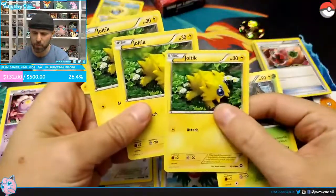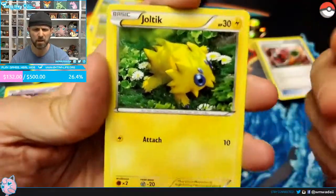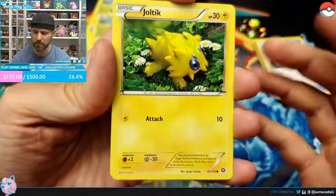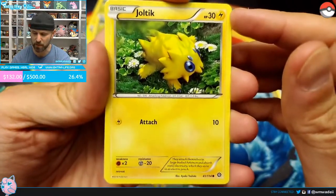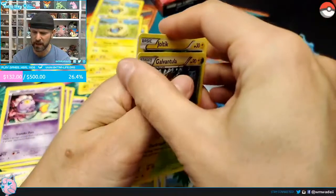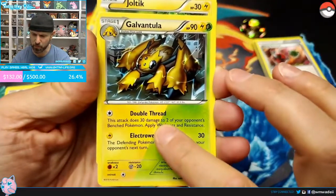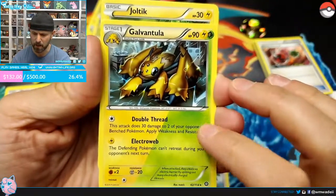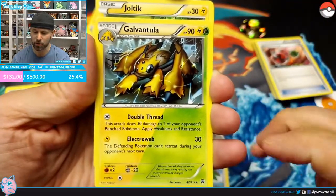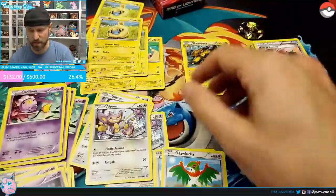So the Pokémon for this deck — let's start with Galvantula. It looks like it is a three-one line, which is kind of odd. I don't like that because it clogs up the deck with basics you don't need — that's why theme decks aren't meant for tournament play. Joltik has 30 HP — one of the lowest I've ever seen — and its attack does 10 damage. Galvantula evolves to 90 HP with dual typing. Double Thread does 30 damage to two of your opponent's bench Pokémon, so we have a sniper here. Electro Web does 30 damage and the defending Pokémon can't retreat during the next turn.